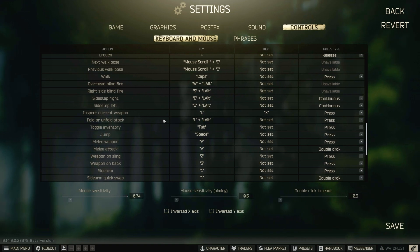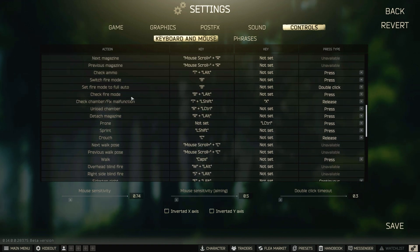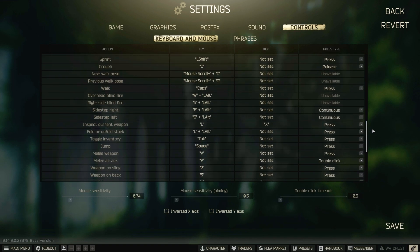One I do like: Inspect Current Weapon — I have that on X, and I also have Check Chamber on X. This one is set to release and this one is on press. It automatically, instantly — if your gun jams, it unjams it for you.